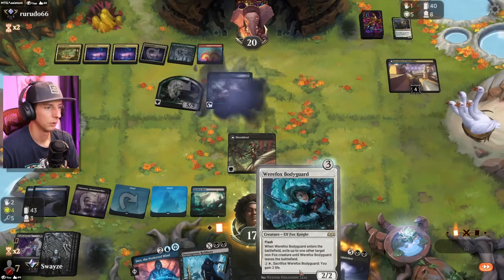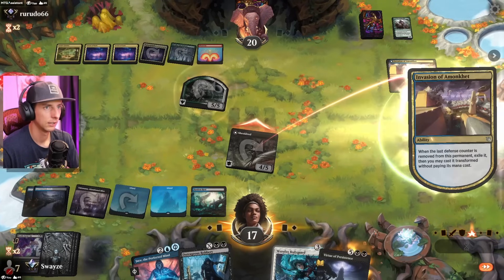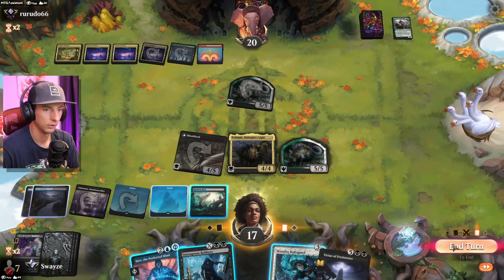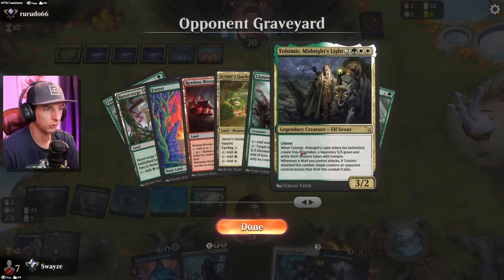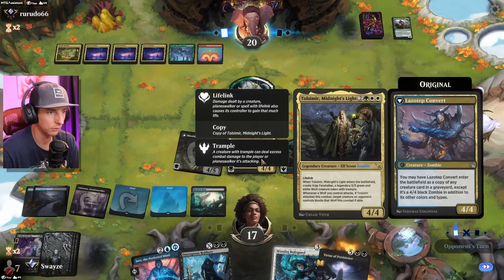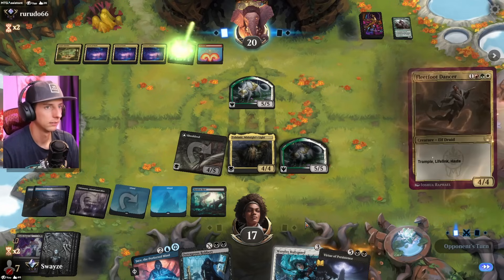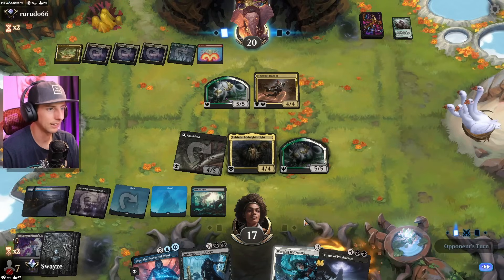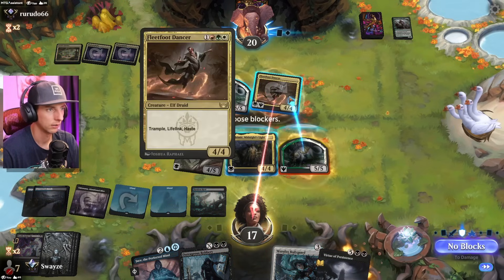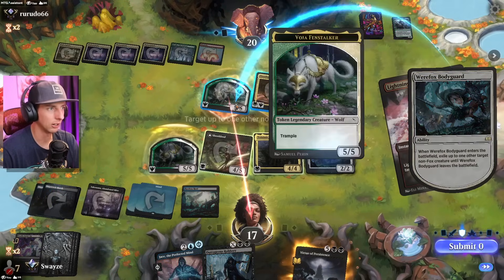I think we go here — we flash in the bodyguard. Who do we want to copy? Tolsameer seems like the best option, let's get the wolf. That's about as good as it gets — we're a bigger Tolsameer than their Tolsameer was. The ability: whenever a wolf you control attacks, Tolsameer forces a target creature the opponent controls to block the wolf every combat if able. Lightning Helix — yeah, I thought so, which is why I waited for the bodyguard play because I didn't want them to hit the bodyguard. Perfect, let's go.